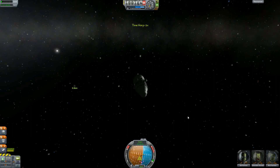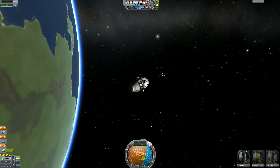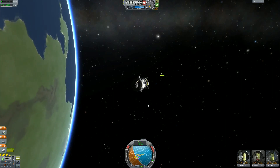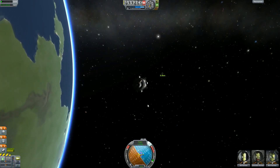So at 10km, the first thing I'm going to do is basically kill all of my relative velocity. That's close enough. And now I am going to point exactly at the target and increase this to about 25m/s.